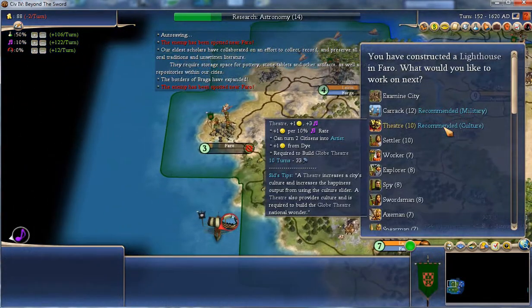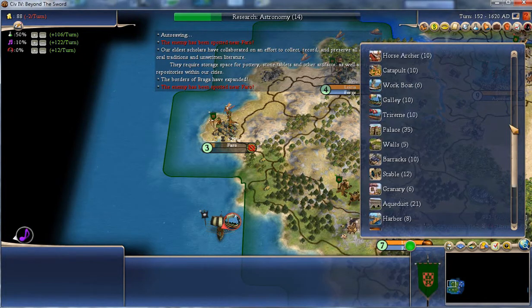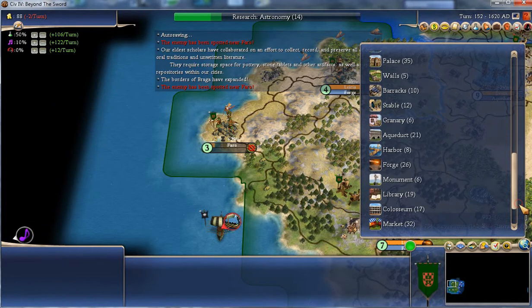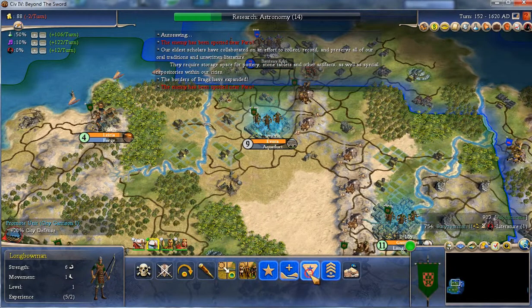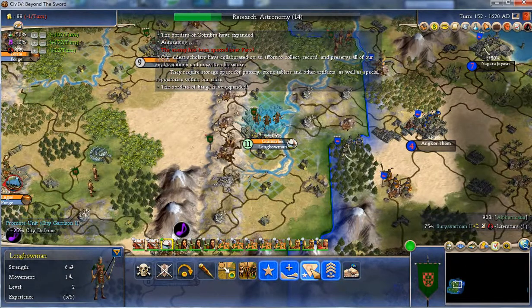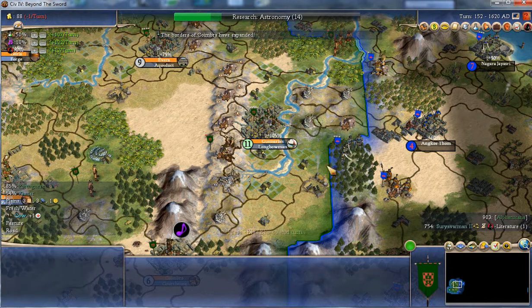I seem to have libraries everywhere anyway, let's see how it looks. Not here — granary first, he's got to grow. And the border has indeed been pushed out, so I can send a worker back to do something. He's got windmills here which produce a bit of food.